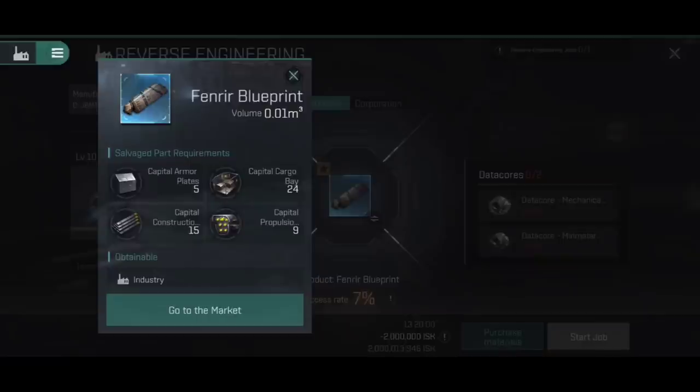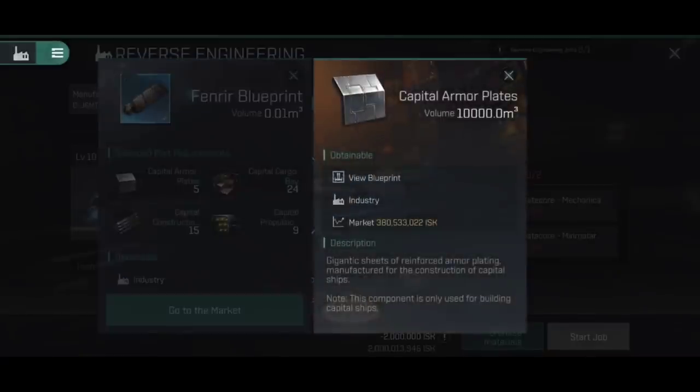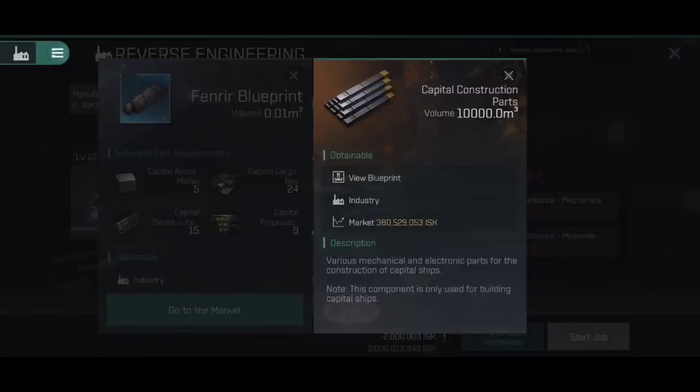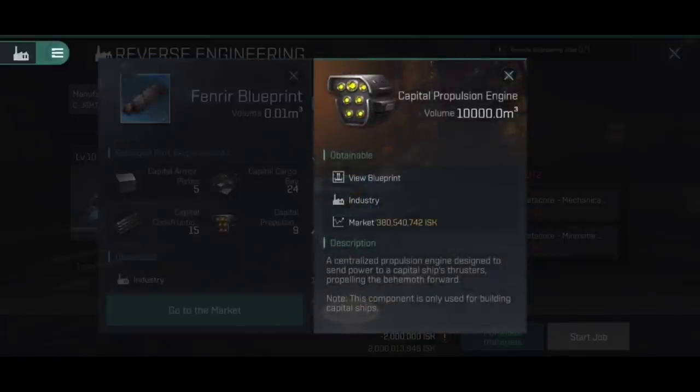In order to make one of these, you need to be tech level 10 of course. The manufacturing time is an absolutely massive 17 days and 8 hours, with a manufacturing cost that makes my eyes bleed. The material efficiency and time efficiency are based on me not having any form of actual industrial skill. But the bit I really want to draw your attention to are the salvaged part requirements, because this blueprint isn't just a case of needing minerals and PI — it requires actual individual components, like if you're building a capsule outpost or corporation citadel.